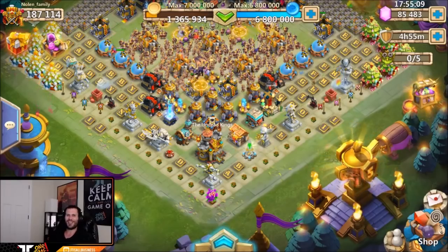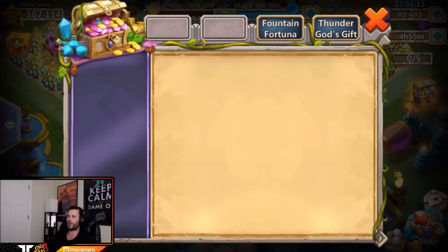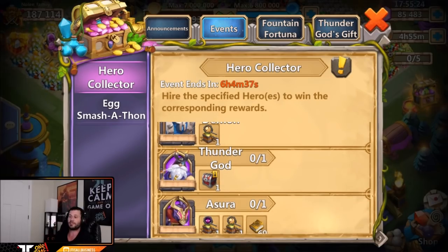What's going on guys, this is JT here. I am on the Android server on my man Nolan's account — we got 80,000 gems ready to roll for heroes. Today is also Plant for Prizes and Hero Collector, so a very nice day to roll gems. This account is only missing two heroes.